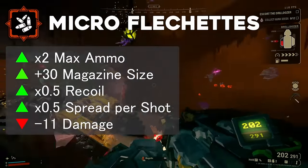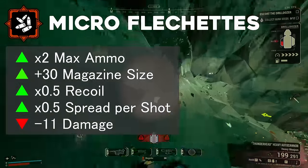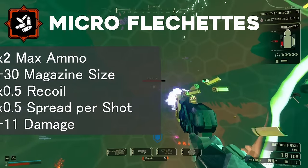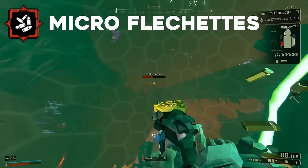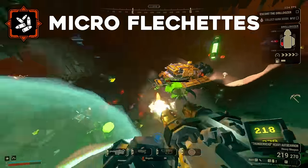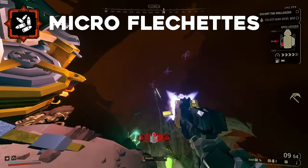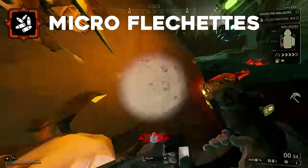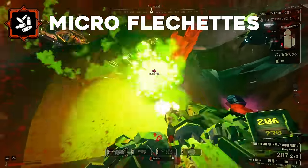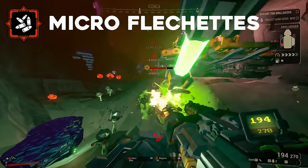I think everybody knows this overclock is pretty trash. Even at a first glance, it should be obvious Micro Flechette provides little to no real value. Doubled ammo — that's pretty cool. Then it halves your damage, and all of a sudden all you have is a weapon with half damage output and little to no return on investment. Even other decidedly mediocre ammo overclocks at least increase your total damage, which despite being a pretty meaningless metric...